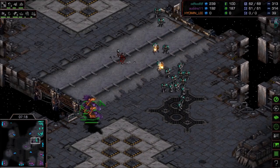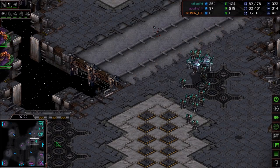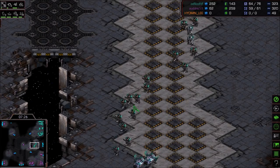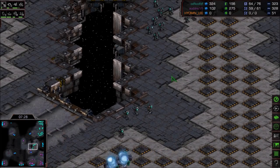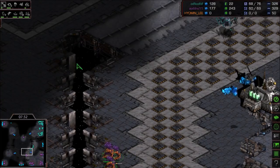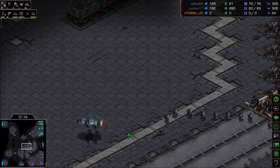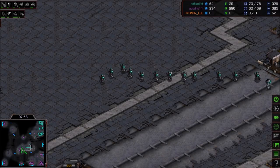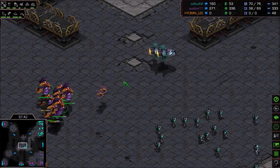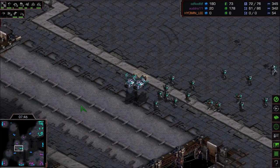Pushing out — here comes Flash. The mutas really can't engage here; too many Marines. The push south is happening. Ling-Muta trying to handle this Marine-Valkyrie composition. Some scourge in the air are getting picked off from the ground — nice target firing there from Flash. The Valkyrie is still alive and doesn't seem to have taken any damage.